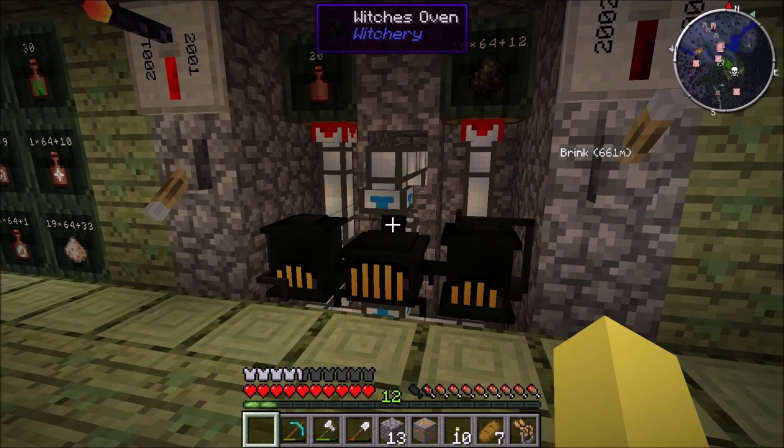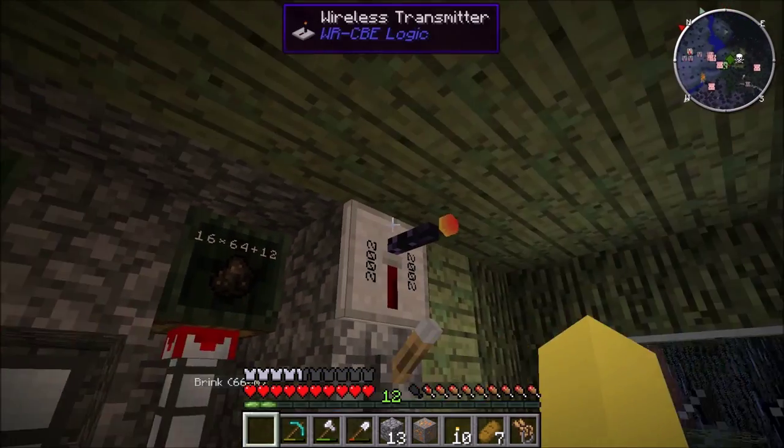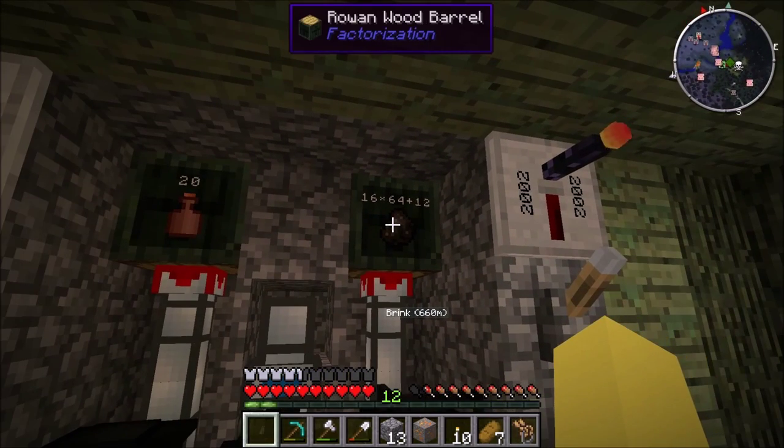There are two other things that need to be put into a witch's oven to fully automate it, and this system is fully automated. You need clay jars and a sort of fuel, and for this one we're going to use charcoal.